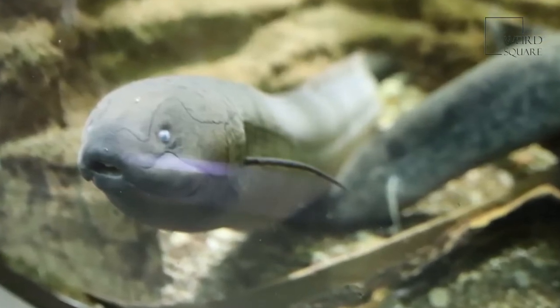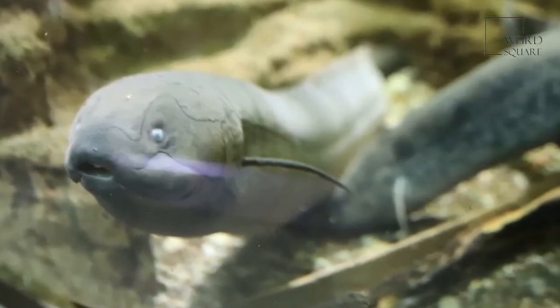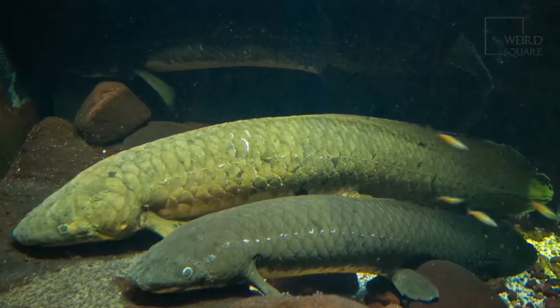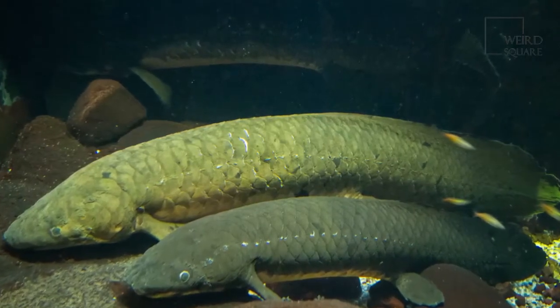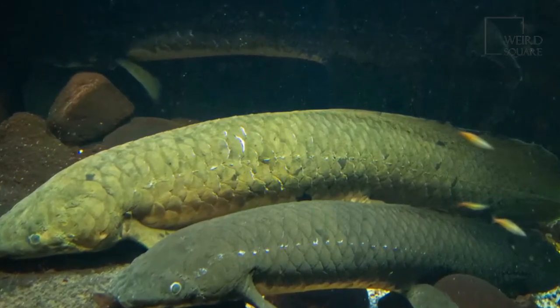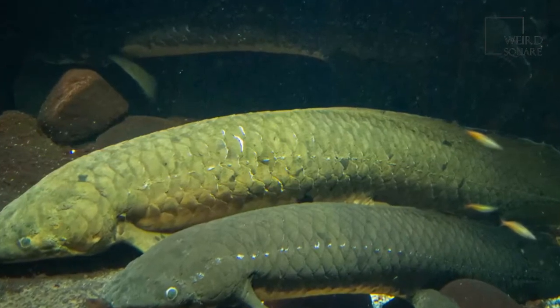The West African lungfish, as the name suggests, is endemic to West Africa. It has a long eel-like body with an olive-brown color and long, filament-like fins. The spotted lungfish has a very long body covered in black spots, which diminish with age. This species is found in Gabon and the Republic of Congo.